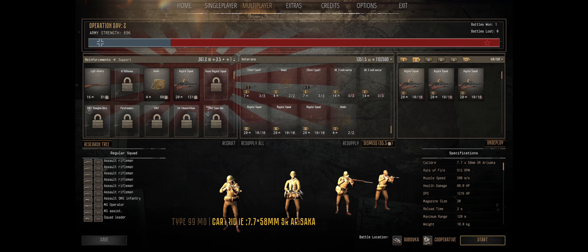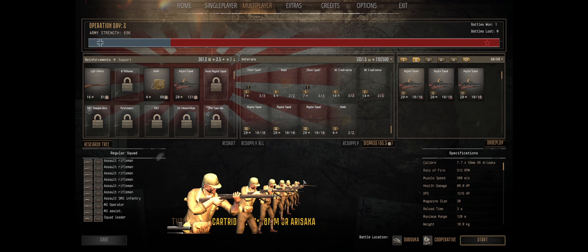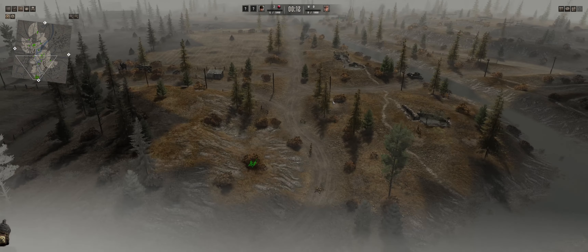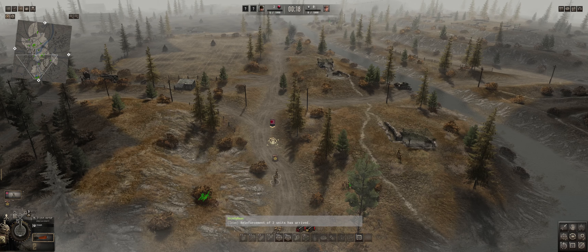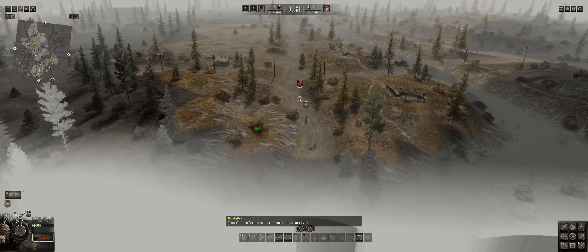We're on the defense — two star risk, 200 manpower, 100 munitions and research. We're fighting the United States. Well, I'll be less banzai and more pew-pew. We are fighting on Dubovka, which is that really cool defensive map. I'm pretty excited for this one. How are you feeling, Silver? Feeling good, just have to watch out for those M1 Garands. M1 Garands are no match for the glorious steel of our emperor!